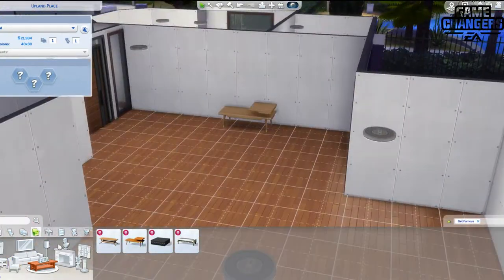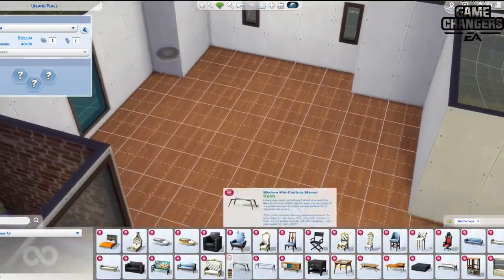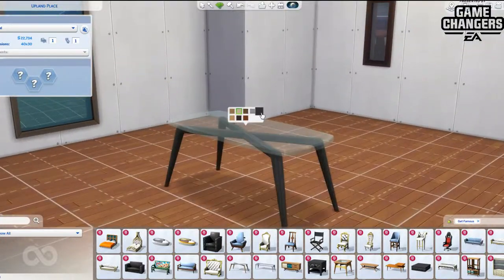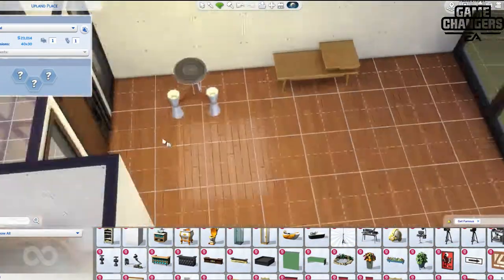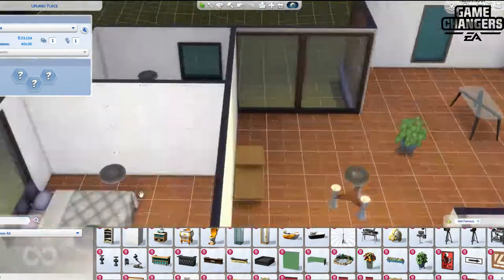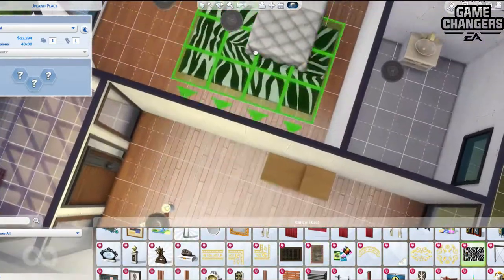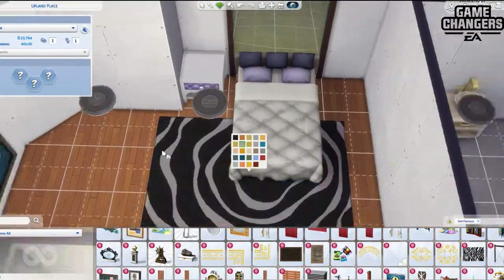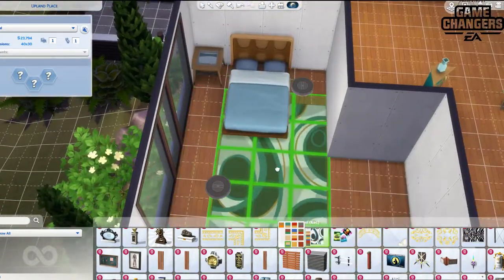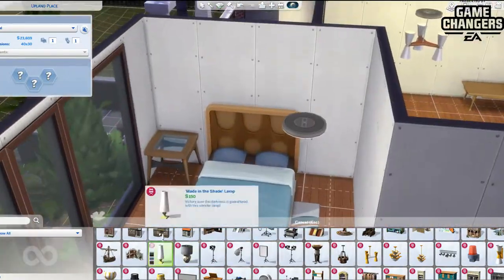I just experimented a lot with this build and had so much fun. It's a really light and bright house. This was actually on the lot that Vanessa — the girl from the trailer — had, but I kicked her out and started building there because I liked the spot. I also peeked earlier in the build at what the house next door looked like, just to see if it would fit nicely.